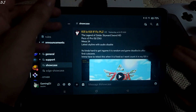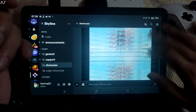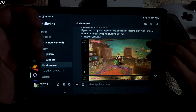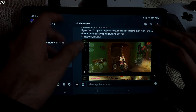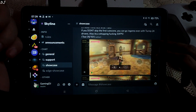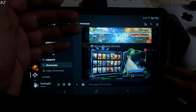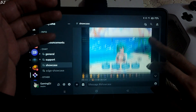For example, this guy Killakill uploaded the gameplay video of Legend of Zelda: Skyward Sword HD running on Skyline Emulator. They have also mentioned here that if you don't skip the first cutscene, you can go in-game even with Turnip 24 drivers. Also, it's a whopping 30 fps. If you scroll through this section, you will find more such gameplays. They have also uploaded gameplays of some adult games that I can't showcase on my YouTube channel, so you know where to look for them.